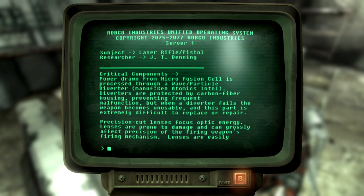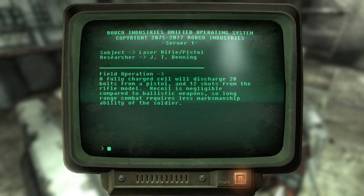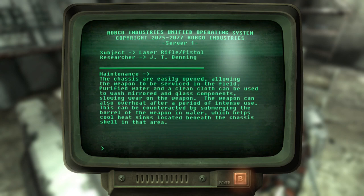Precision cut lenses focus optic energy. Lenses are prone to damage and can grossly affect precision of the firing weapon's mechanism. Lenses are easily replaced with clear glass, but require a great deal of skill to fabricate. A fully charged cell will discharge 20 bolts from a pistol and 12 shots from the rifle model. Recoil is negligible compared to ballistic weapons, so long-range combat requires less marksmanship ability of the soldier. The chassis are easily opened, allowing the weapon to be serviced in the field.